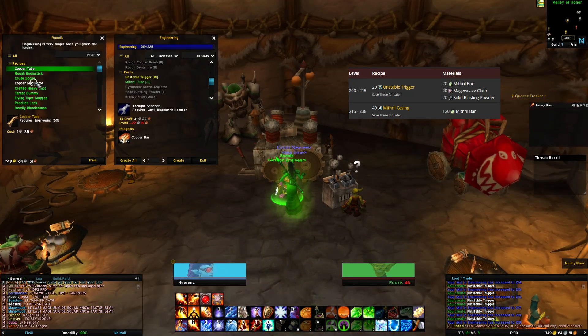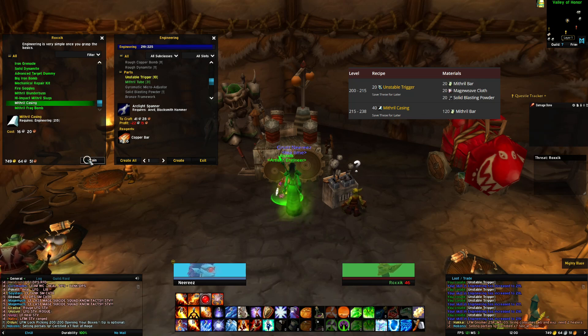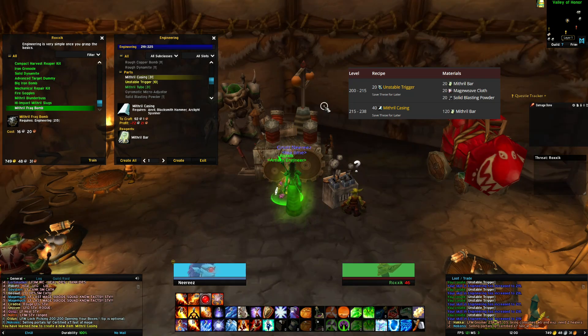From level 215 to 225, make 10 mithril castings — save these for later. The material needed is mithril bars.